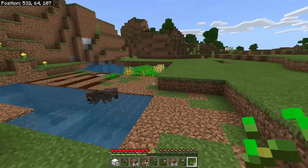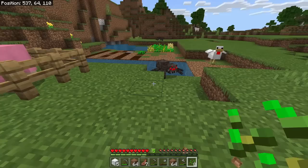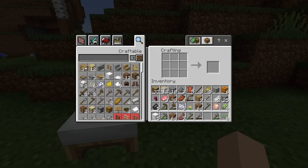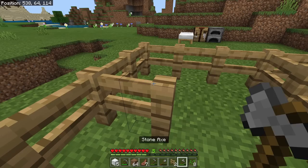We did have some mobs spawn while we were sleeping. We got a spider right here. Spiders are not aggressive to you during the daytime unless you hit them, but at night time they're going to come after you, so you need to watch out. For now we actually need to make a home for this chicken, so let's put our seeds away. We have a couple more fences here but not enough, so we're going to craft up just a little bit more.